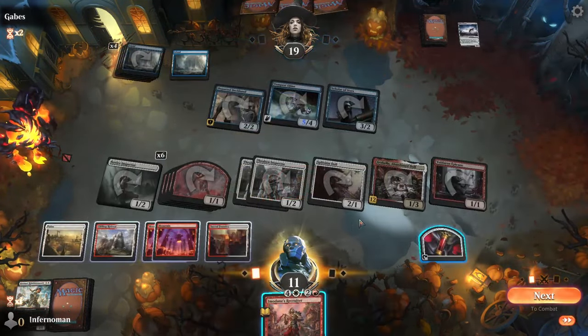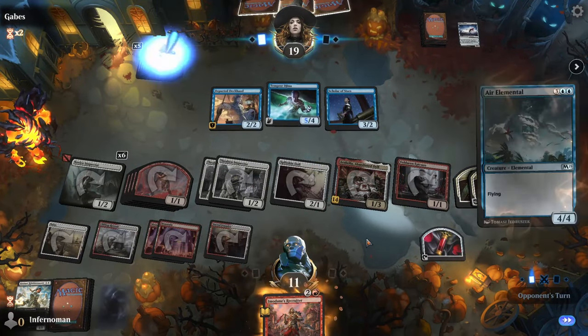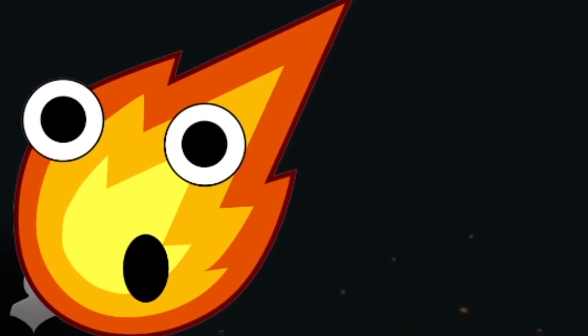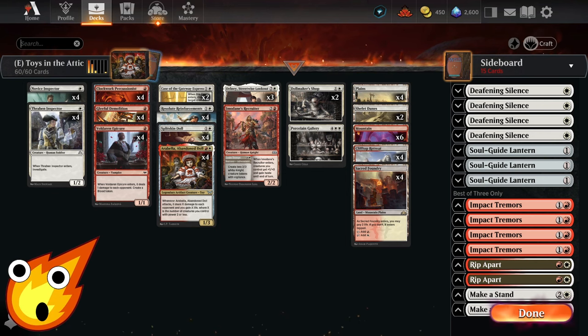We're going to use one key card that's a new toy from Duskworn that can overwhelm our opponent by burning them out. But how exactly are we going to be able to pull that off with a bunch of small, weak creatures? Good question! Well, I'm glad you asked. So without further ado, let's go ahead and begin talking about the deck.